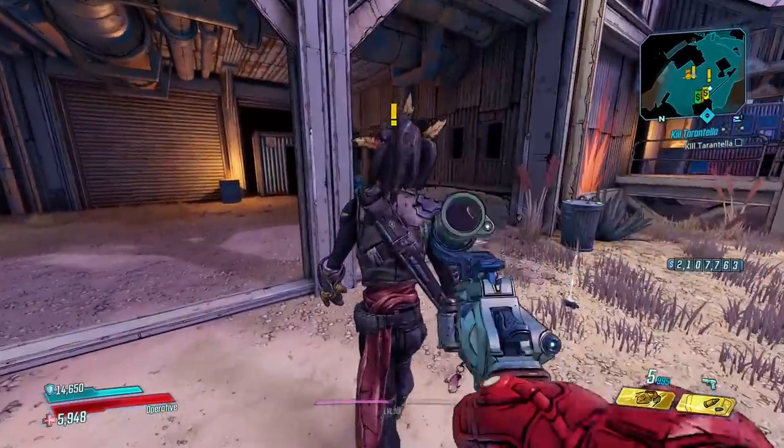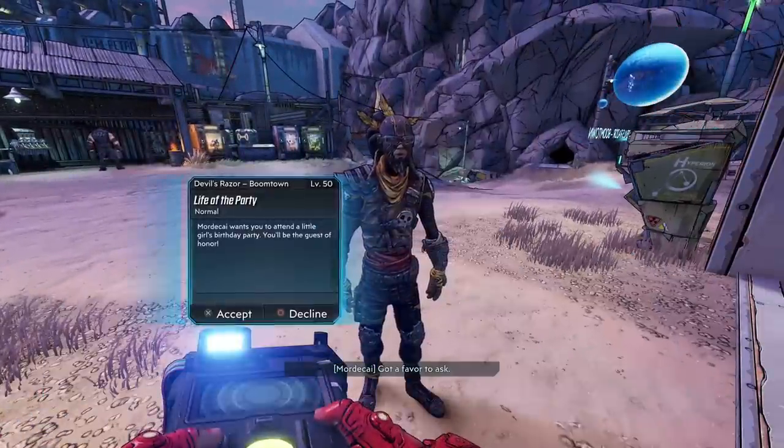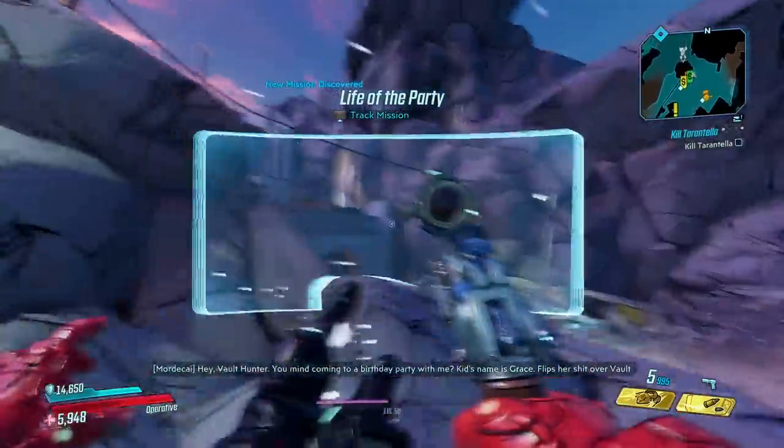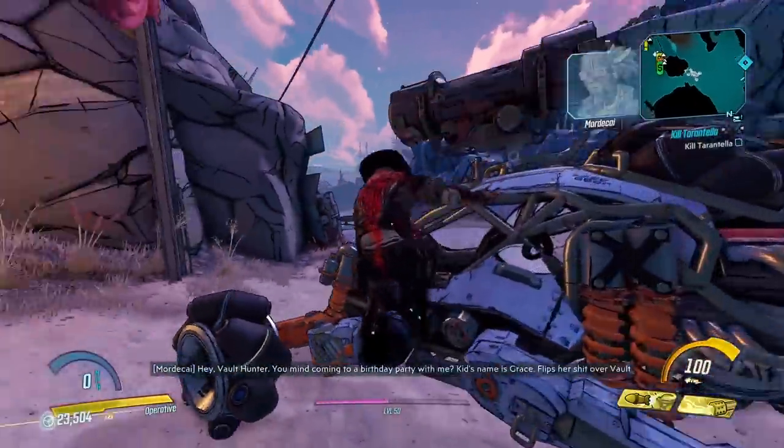Literally right after completing that mission, you can go over to Mordecai and he has a mission for you called 'Life of the Party.' Go ahead and accept that. What you've got to do is start picking up some flowers so you can go to a kid's birthday party — her name is Grace.